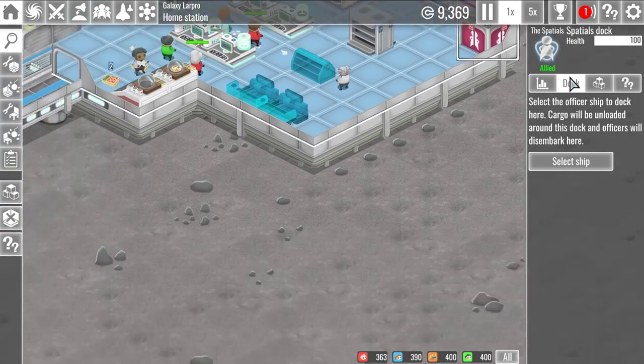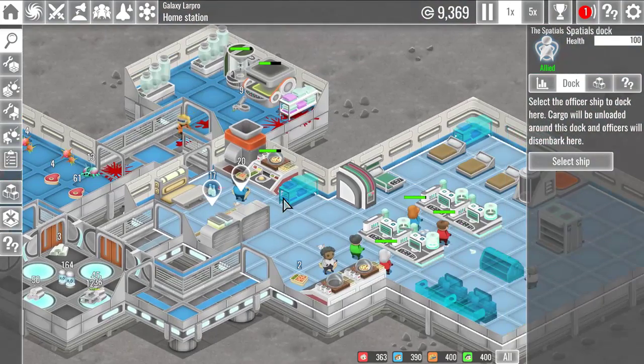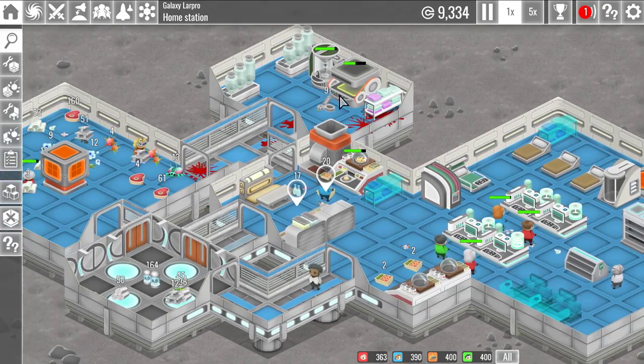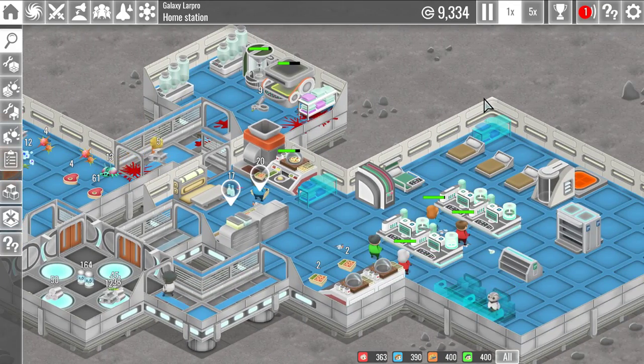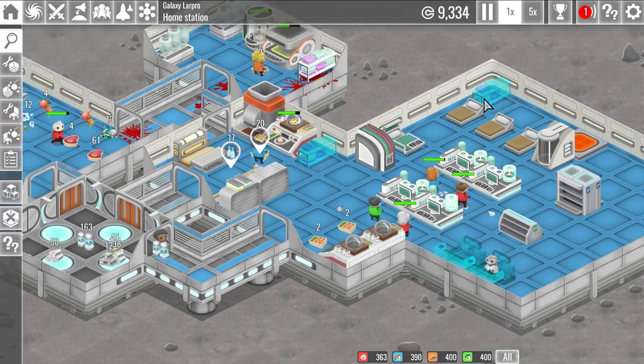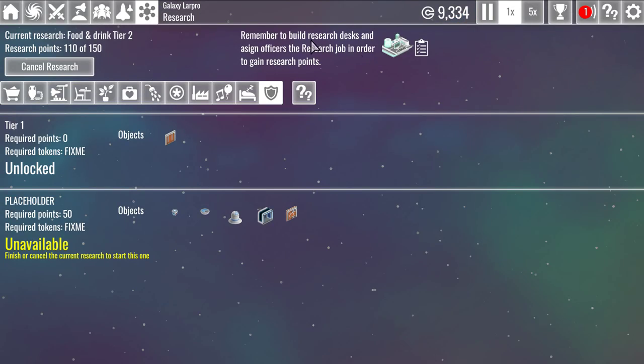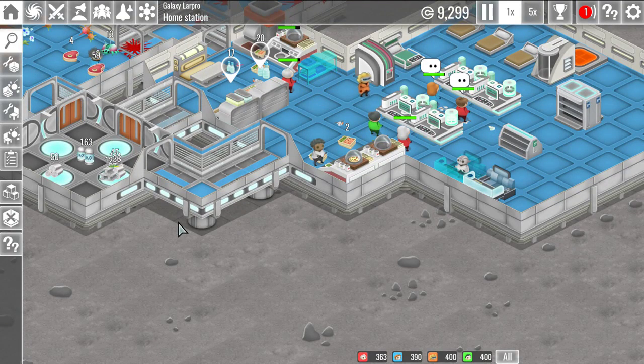That might actually be very useful later on. Like if I have a ship going and collecting food resources I can drop them off by the kitchen, and if I'm getting metallic stuff I can drop them off by my processing center. This base is already kind of not designed well, but now that I know this, next time I do this I should be able to do much better. We're at 110 of 150 points now — oh my god, this is taking forever.